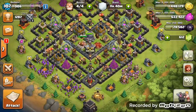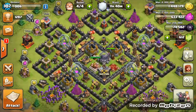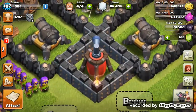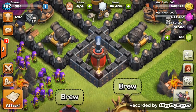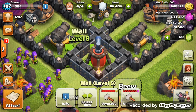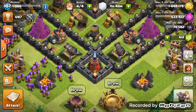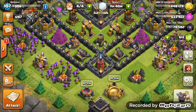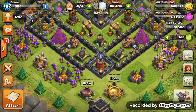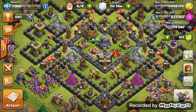Hey guys, my name is Dominic and this is episode number two of my farming to max slash road to max town hall 9. First thing I want to show is I finished off the walls — I had two lines done in the first episode, so I did about five walls within a day, which is pretty decent. At the moment I'm on 55 level 9 walls.